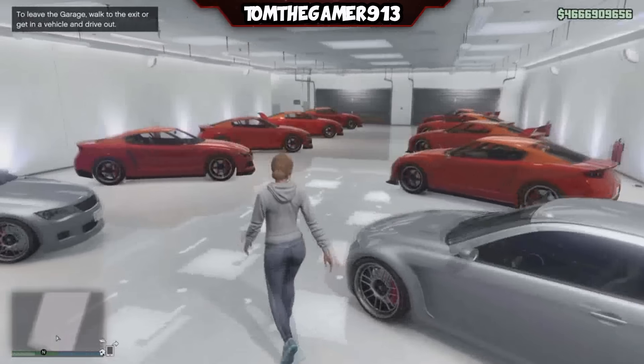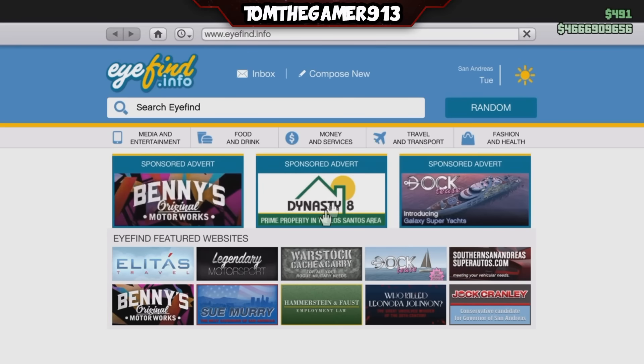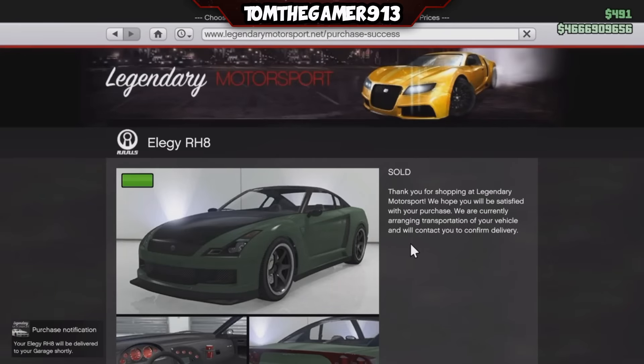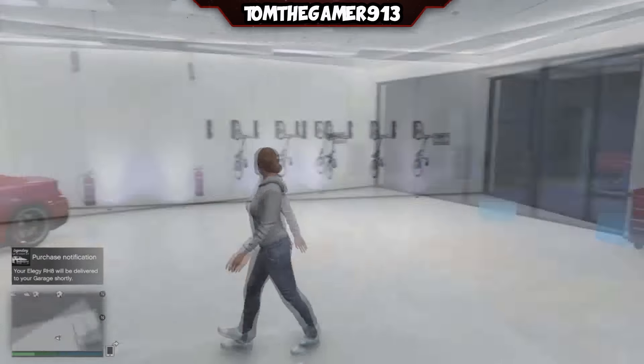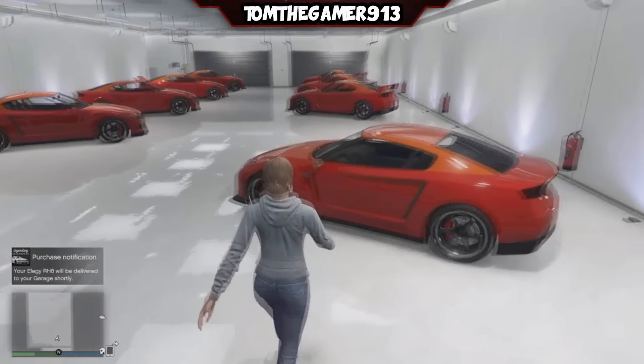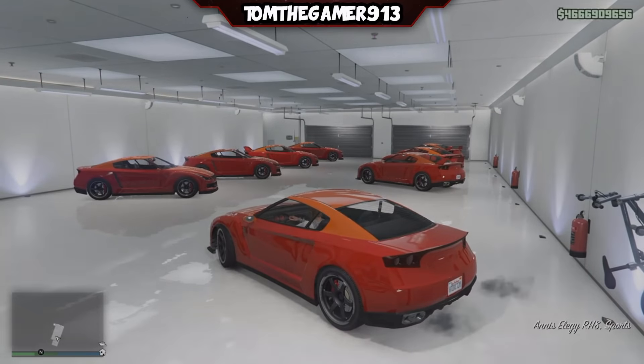Once you've done that, there might be two of them — if not, it's fine. You need to buy another LRG. I recommend this one being a different colour to all the other ones. Once you've done that, you need to replace the streetcar with that. Then go into the blue circle and replace the one where you just bought the new LRG, and swap it with another LRG in the garage.